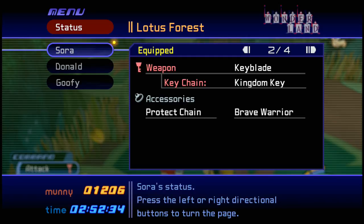Sora is equipped with the Keyblade weapon, but its form depends on the keychain that's attached to it. A lot of people don't realize that, but somehow I knew that from the beginning. I think Lane pointed it out. Maybe that's how we get new Keyblades.